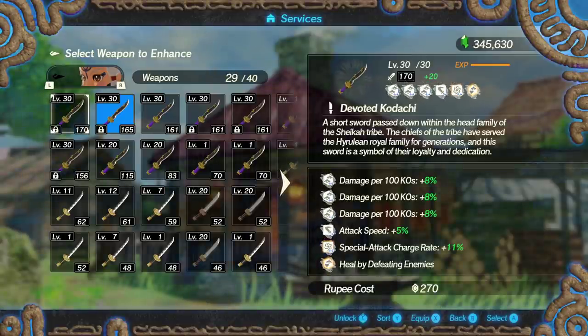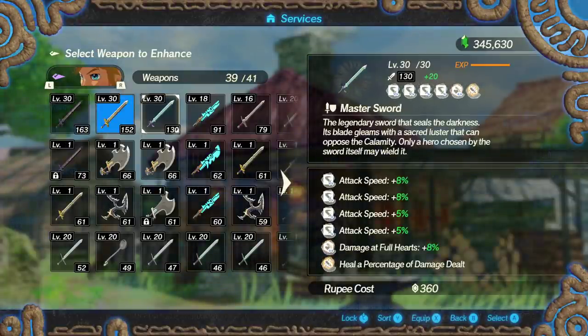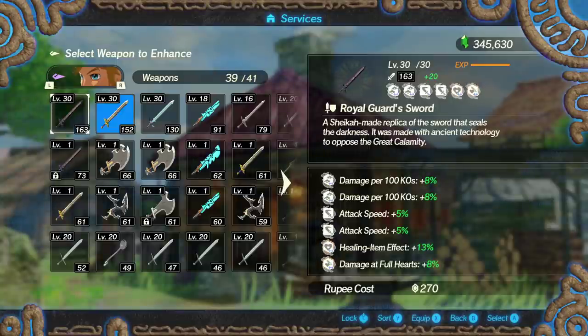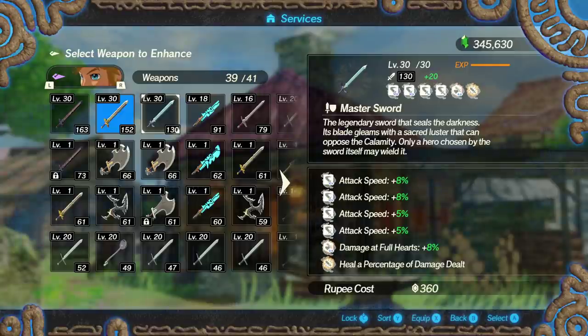Impa does have a hexagon and a square seal shape, which I personally feel are the best two in the game. The hexagon and square tend to be the best two modifiers mostly because of the type of additional modifiers they can work with. For example, damage per 100 KOs is great for hexagons, whereas squares have so many options: attack speed, damage when under 30 hearts, dodge, special charge, and much more.